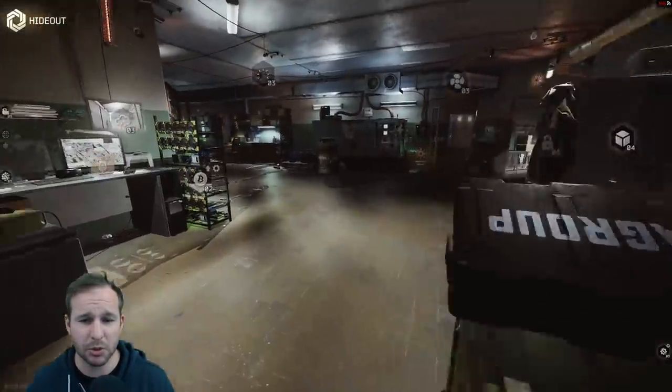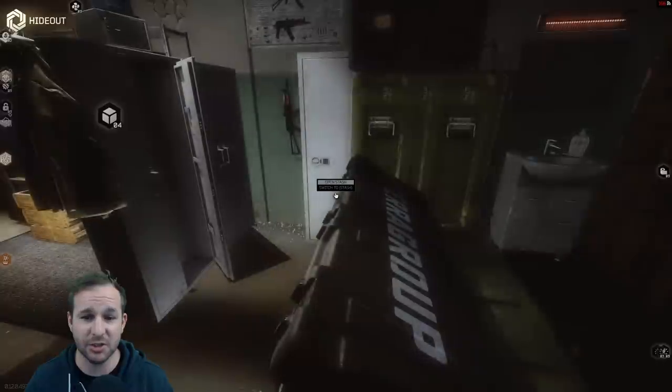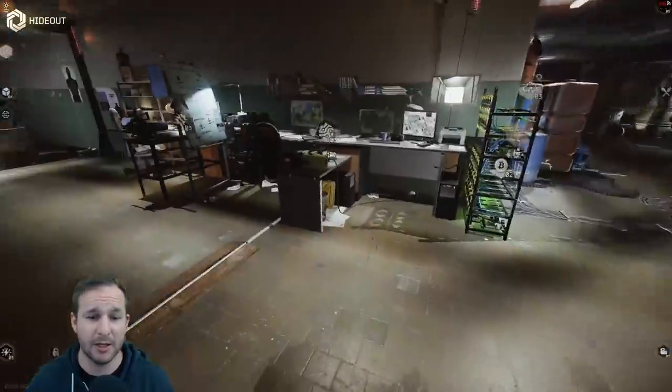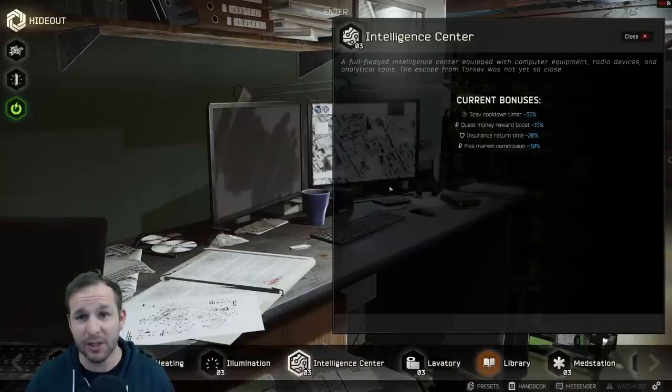I just showed you the lavatory. The stash — I already had the max stash for the Edge of Darkness edition, but once you open it up, it just goes into your normal stash. Moving over here, we have the intelligence center. This one at level 3 is actually pretty cool.